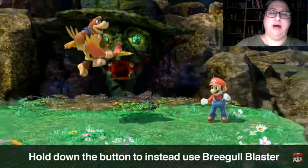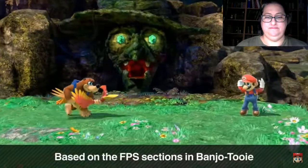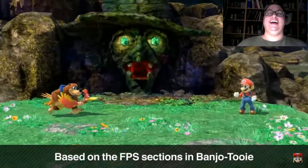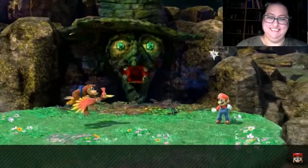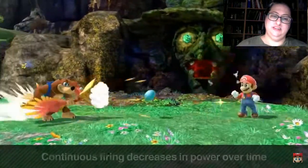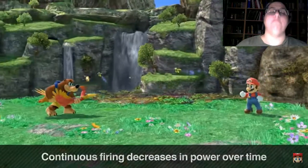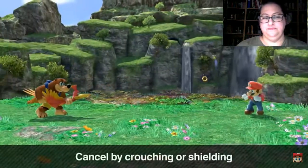Regal Blaster is based on a part in Banjo-Tooie where the screen mimics an FPS. You can hold the button for auto-fire, but as you do the power of the eggs will gradually decrease, so you'll need to be careful. You can cancel it by crouching or pressing the shield buttons.